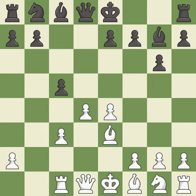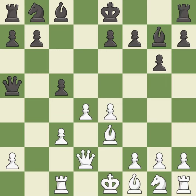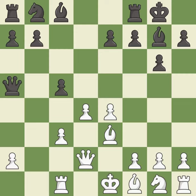This develops a rook off its starting square, getting it into the action. This develops the queen off its starting square, getting it into the action. This defends a pawn that was under attack and had no defenders. Castling gets the king to a safer square out of the center of the board, while also developing a rook.